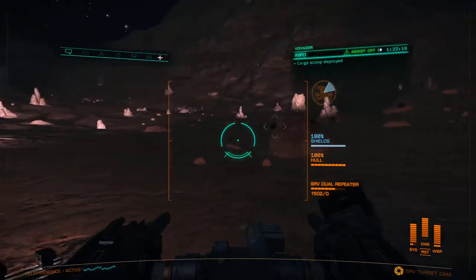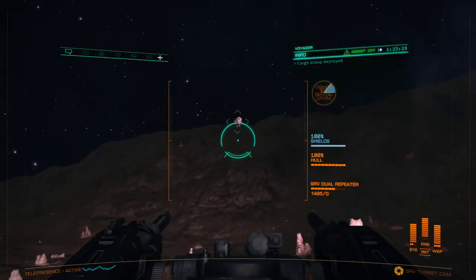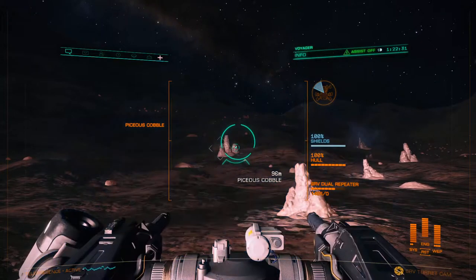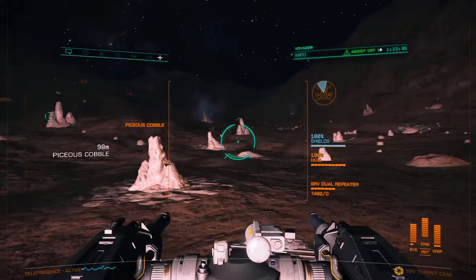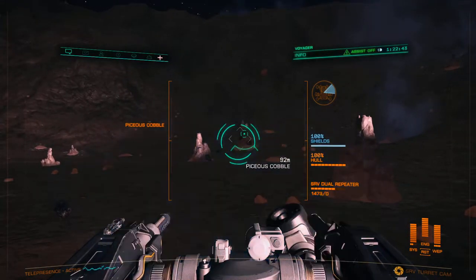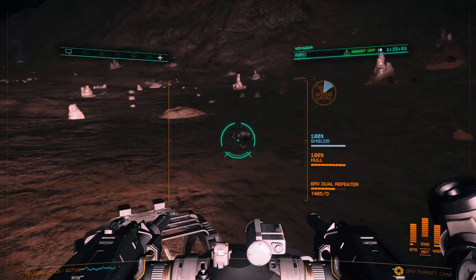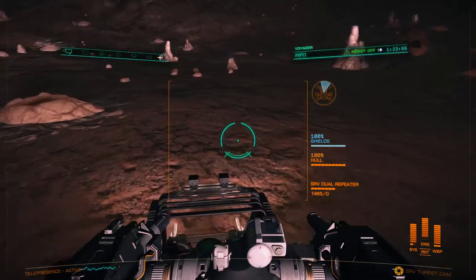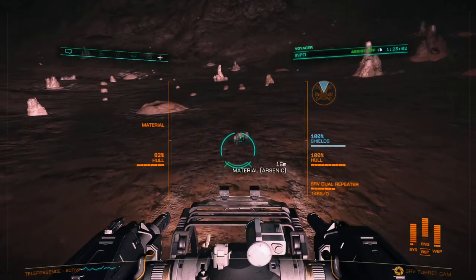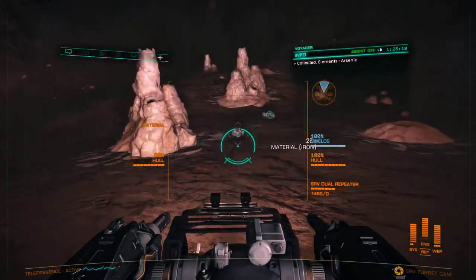Your cargo scoop has to be down in order to pick materials up, and you have to have it selected — if I just drive over this I won't get anything. You don't have to be in turret mode to shoot stuff; you can just be in drive mode and your turret will gimbal and auto lock, but it's a little tougher to see and to shoot. This is the arsenic — drive over it with it not selected, got nothing. Have it selected: collected. So you have to shoot it off and then select it.